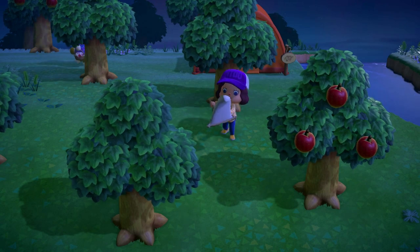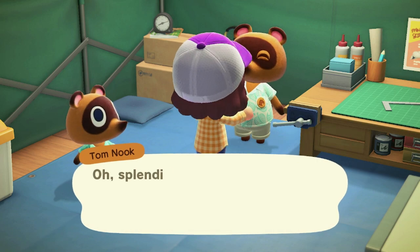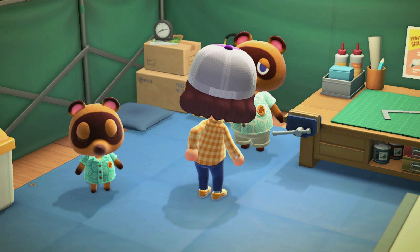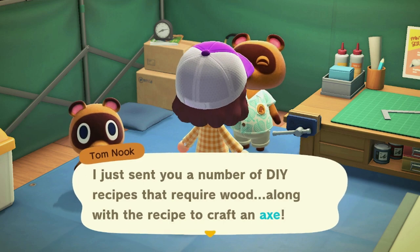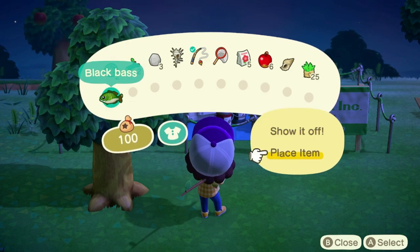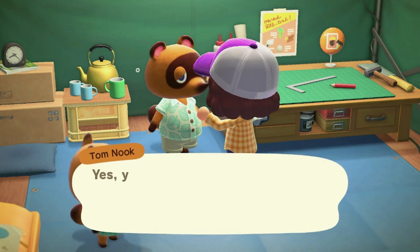When you first start catching fish and bugs on the island, make note when it says 'new' when you catch it — this means it's a new creature and you want to donate it. Once you've collected five unique creatures, take them to Tom Nook to donate them; this will start the process of bringing Blathers to the island to get the museum. While donating, Tom Nook will reward you along the way, including more DIYs like an axe to get wood from trees. If you're ever unsure what to do, just ask Tom Nook 'what should I do?' and he'll keep you on track.